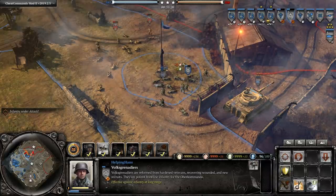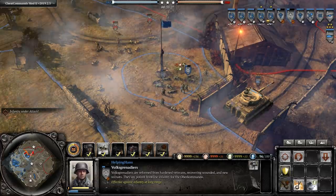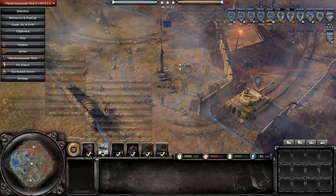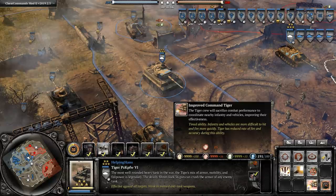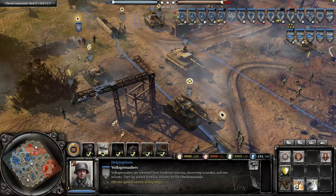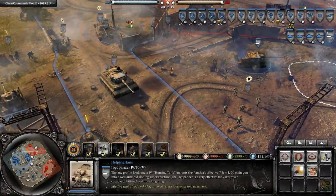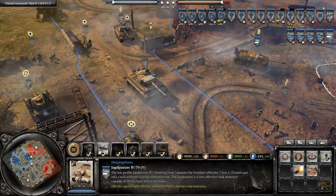The Volksgrenadiers have won the engagement this time. I want to remind you that activating this ability on the Command Tiger will reduce the Tiger's own combat effectiveness. The ability has a range of roughly this circle around the tiger — friendly troops need to be within approximately this distance from the Tiger to benefit from the ability.